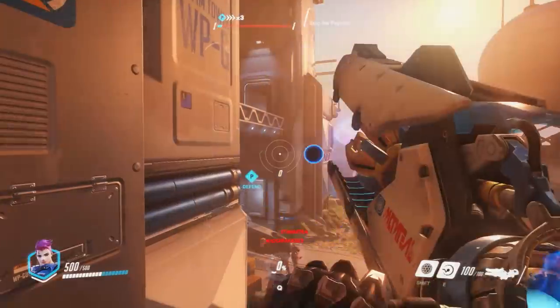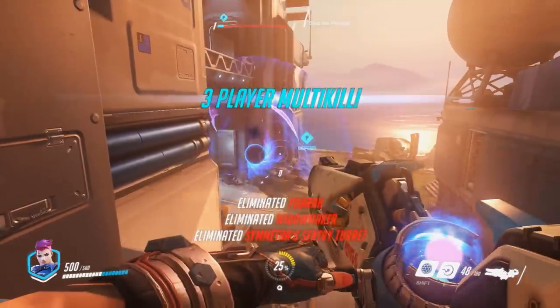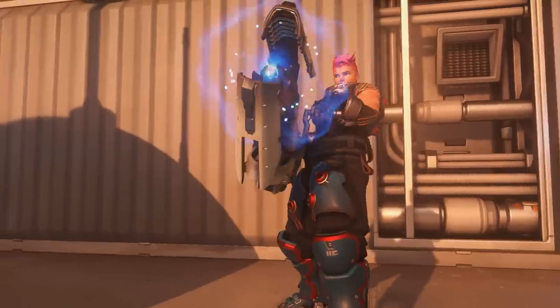Or you can just use the particle cannon's AoE to kill them yourself. You can be a little bit more creative with this skill as well and do things like using the Graviton Surge to pull enemies off of cliffs.